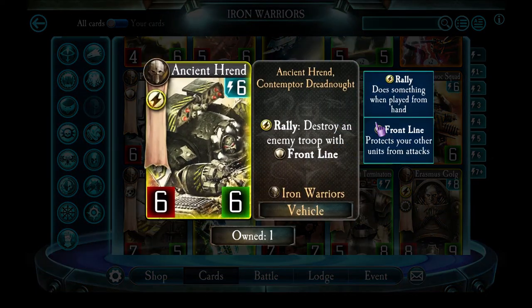Ancient Hrend — I've seen other people dislike it, but I actually like it because it can mess up your enemy's plans quite a lot. There are times when you're getting a decent board presence, things are going good, and your enemy drops a powerful frontline unit hiding behind it. That's where you pull Ancient Hrend out and he just wipes out that frontline and lets you finish things off. The only downside now is that with Space Wolves being out, including Ward on some of their frontline units, Ancient Hrend cannot destroy a warded frontline unit — so just watch out for that.